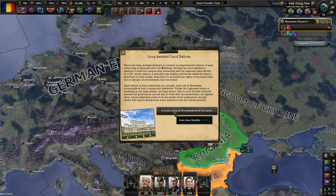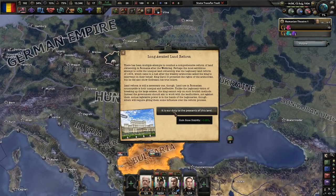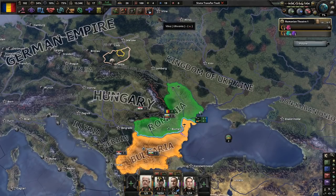There have been multiple attempts to conduct a comprehensive reform of land ownership in Romania after the Weltkrieg. The most ambitious attempt was the legionary land reform of 1934, which came to a halt after wealthy aristocrats asked the king to intervene. King Carol II protected the rights of the aristocrats but showed Condreanu his true colors. Land reform is still necessary — land use in the Romanian countryside is both unequal and ineffective. The government should aim to work with the landholders, not against them. Actual legislative power is in the hands of the legionaries, requiring giving them some influence over the reform process.